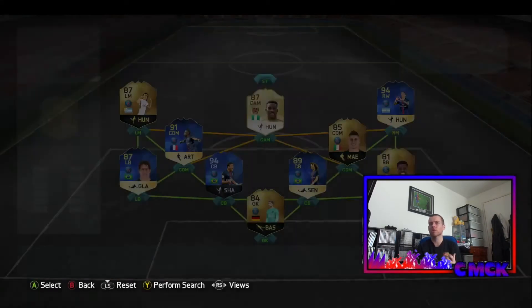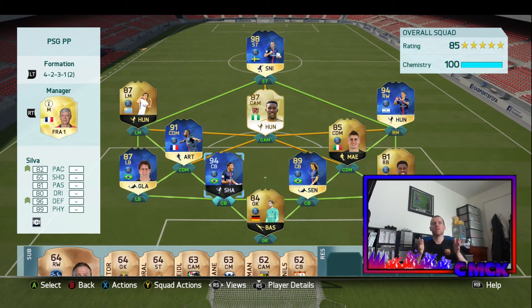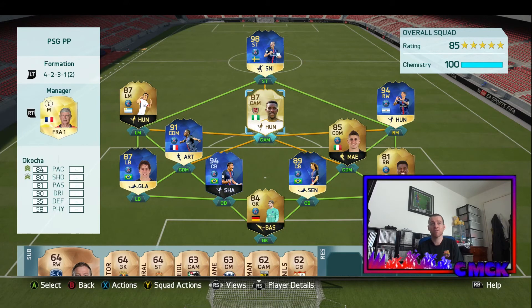The game told me this team would cost 2.4 million but it actually hasn't cost me 2.4 million. So that is the past and present PSG team I'd like to put together. I didn't fit many legends in — I didn't want to play George Weah because that would be a waste of having him, in my opinion.